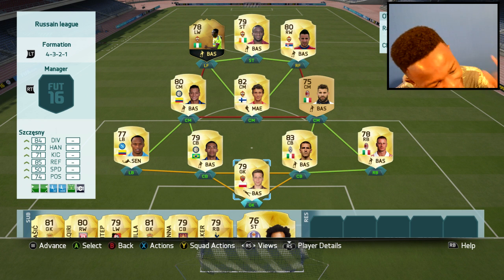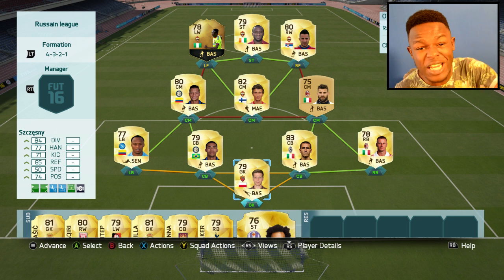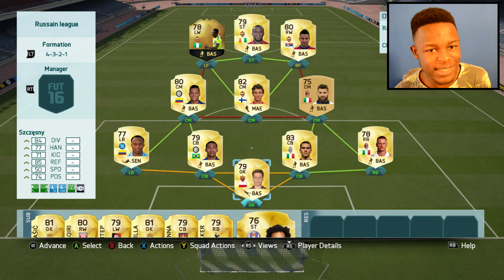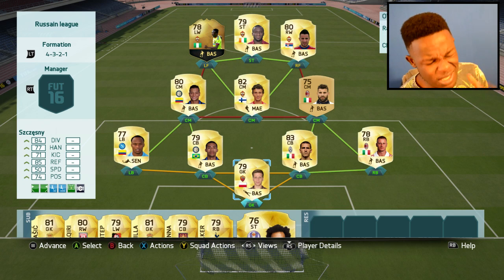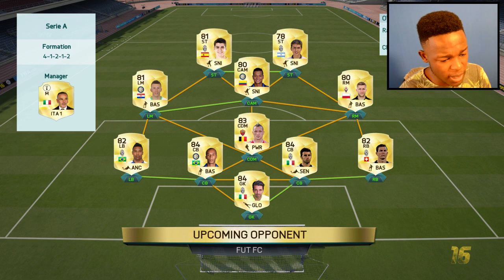This team costs 60k coins, so if you have that, go out and get it. You'll be getting a cheap-ish team with an inform card, so I don't know why you wouldn't want to do it. And before I see you guys commenting that this team is not 60k — in a few months this team will probably be like 30-40k, but right now at the time of making this video it's 60k, so don't go crazy in the comments. I'm going to jump into a game guys, let's see how we do.